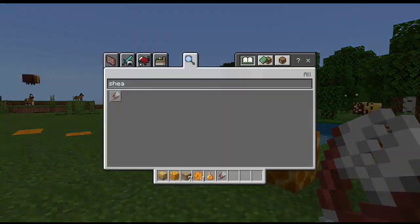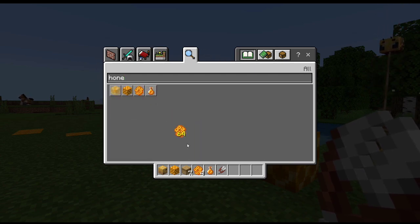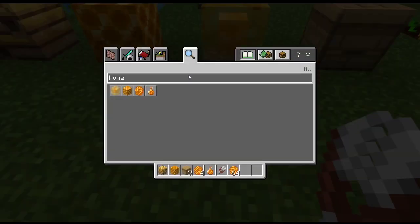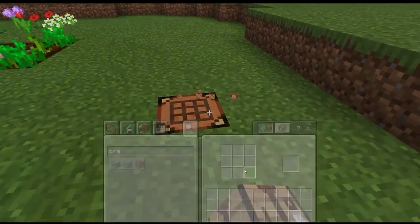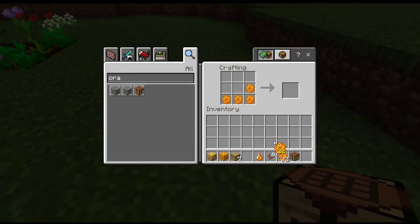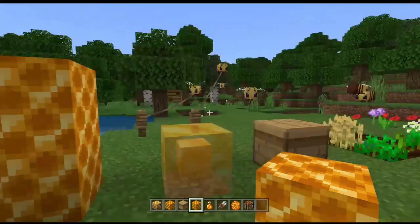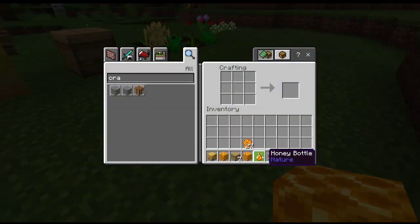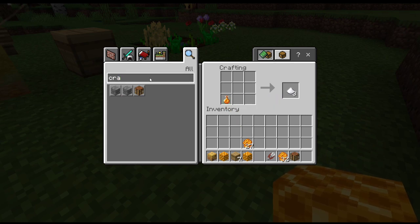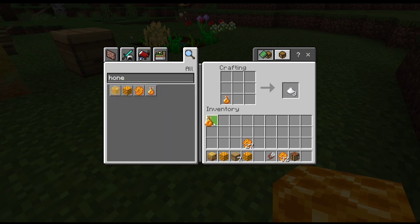Let me grab some honeycomb and go to the crafting table. If you craft honeycombs like this, you will get the honeycomb block, which is the decoration block we saw. So you can craft this in survival mode, which is very cool. You can also craft things using the honey bottle.